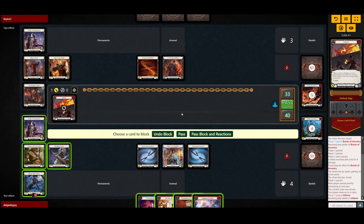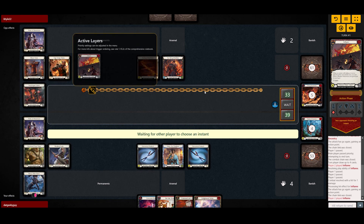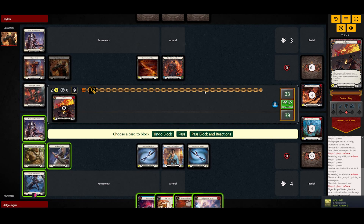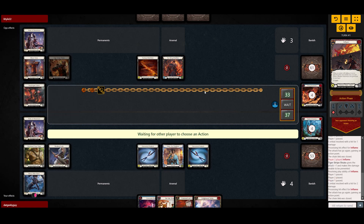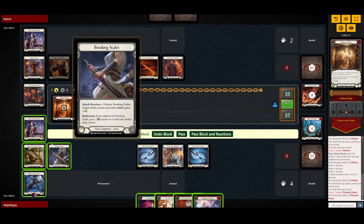Just going for an Inflame — that's fine. One thing to keep in mind is that he is running the Mask of Momentum. This is coming for two, which is a bit annoying to block, but we're gonna let this hit and see how it goes because the second Inflame actually triggered the Shuko. So Phoenix is gonna come for one — that's fine.